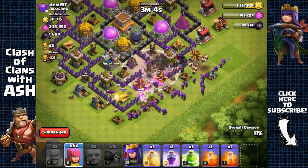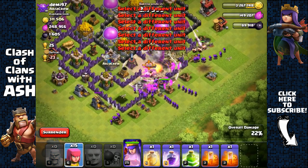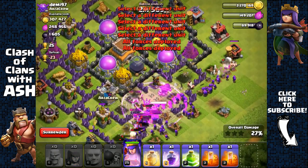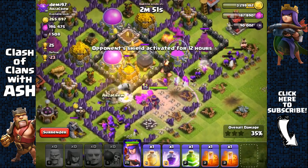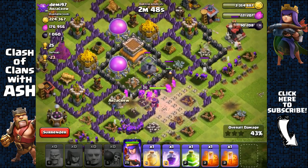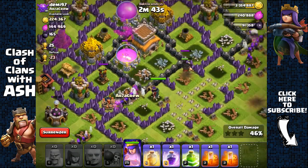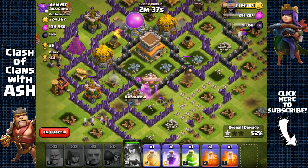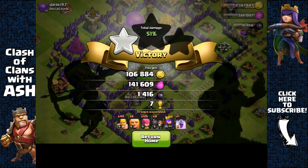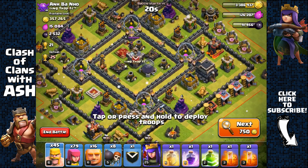We're just gonna use a raid spell right there to assist my wall breakers, then send in my queen — it's just gonna be a piece of cake. Send in the rest of the archers and my queen should make her way towards the inside, targeting the gold storage and then the Dark Elixir storage. We're gonna most likely get 50% as well. Oh no, a giant bomb took out like all 15 of my archers. We got the 50% though — 1,444 plus 98 Dark Elixir, so around 1,500 Dark Elixir.